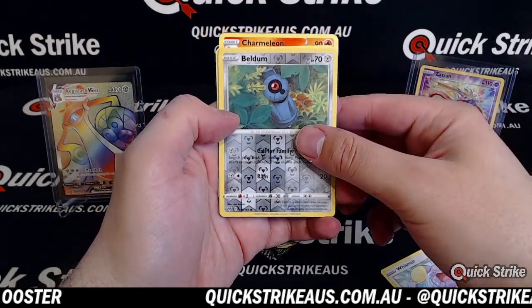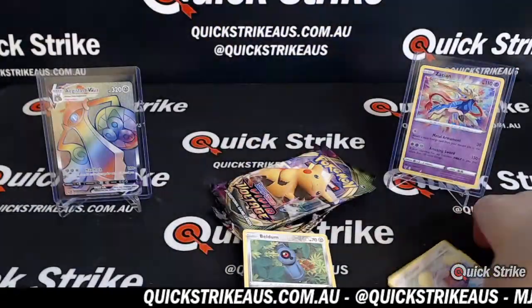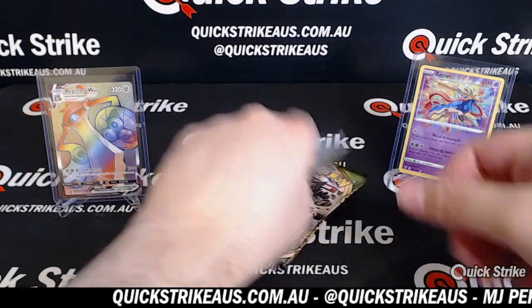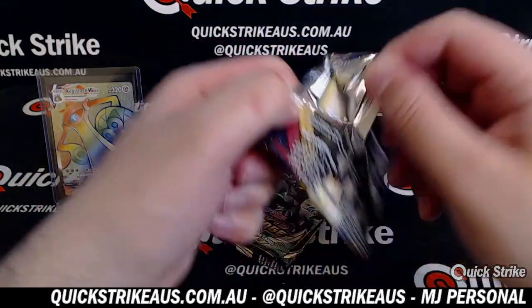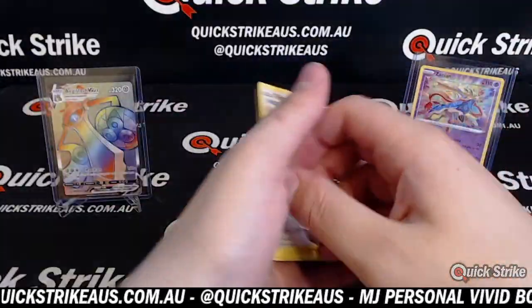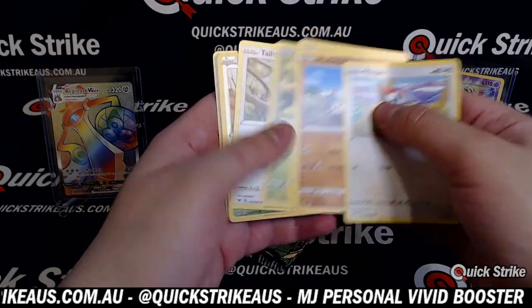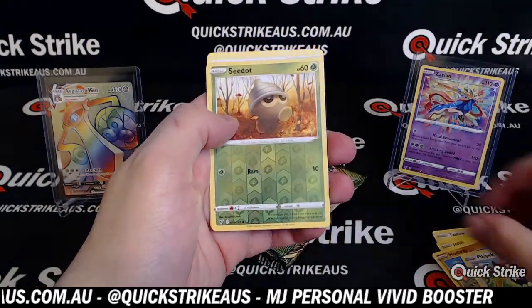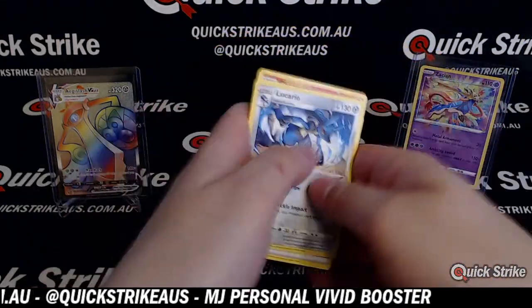Beldum reverse holo. Charizard again. Base. Base. I feel like this has been a pretty good Vivid Voltage box. I've seen some really bad Vivid boxes, but I think this is a good box, from what you're telling me and what I see. C-dot reverse holo. Base.